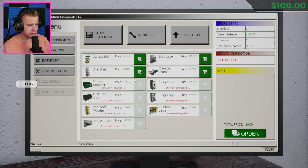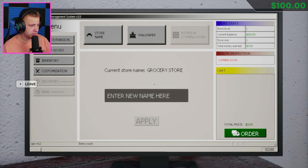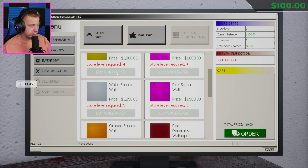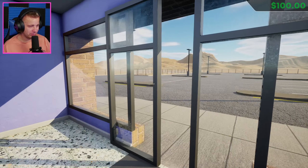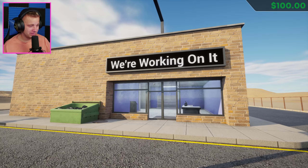We got our different store equipment — shelves, fruit racks, dumpsters, fridges, checkout counters, storage shelves. We have our inventory stuff, and we have customization. We're working on it — there we go. Ooh, wallpaper! Wait, it already is blue? Queue to leave — yeah, it is. We're working on it, I like to see that. Looking good.